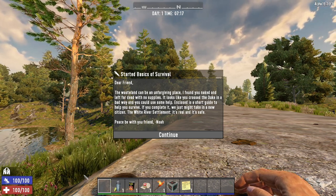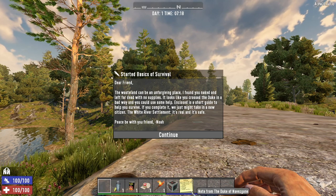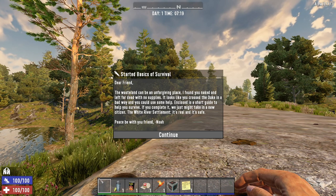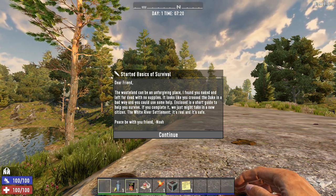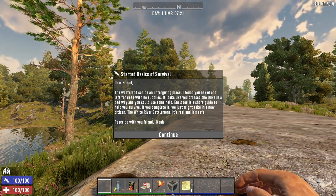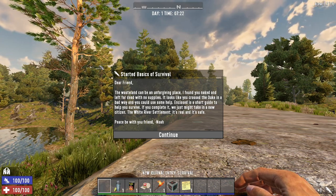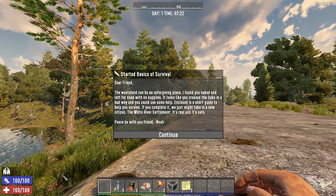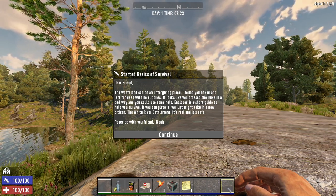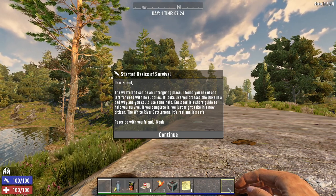Onto the tool belt - you'll notice if you haven't played on Alpha 19.2 it is now 10 slots long instead of 8, so you've got two extra slots. Above that is an empty bar which is your XP bar. You then have your food and your water bars. We're not paused right now so food and water will start reducing. Like stamina, the more your stamina has to regen the more food and water it uses.